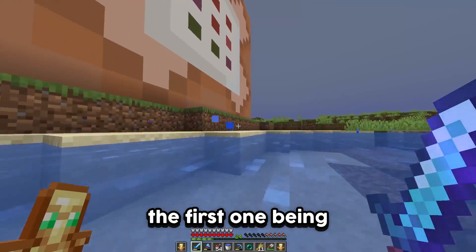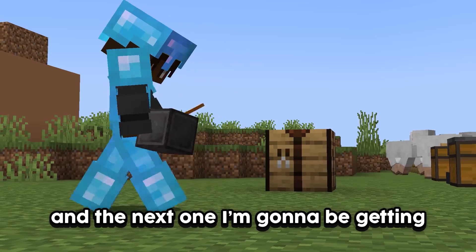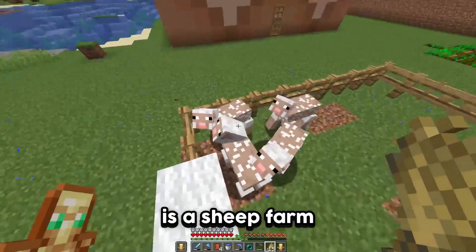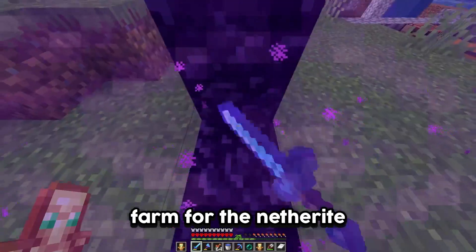I decided to start with the easier ones. The first being the enchanted golden apple, which I got earlier in the video. The next one I'm going to get is the netherite block. To get this, the first thing I would need is a sheep farm, and after getting a ton of sheep it was time to actually farm for the netherite.